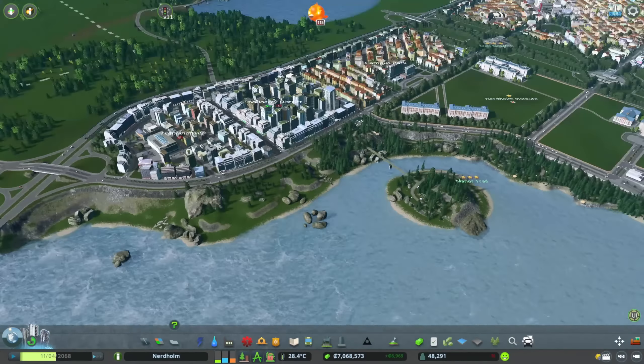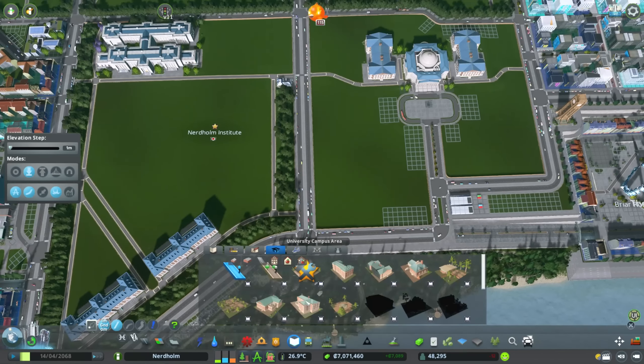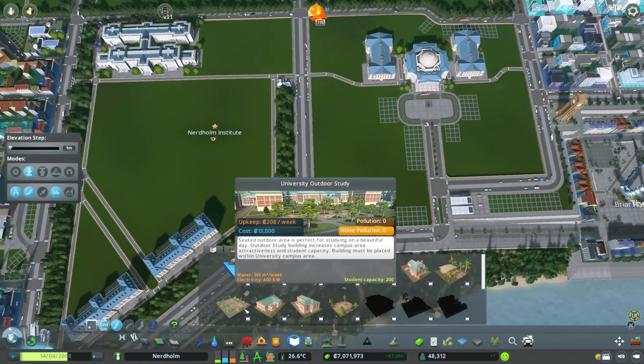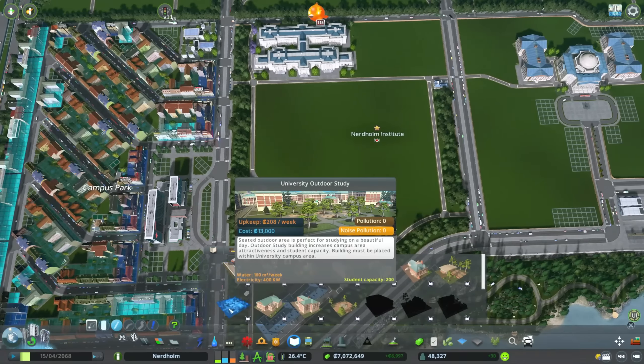Now I'd like to turn my attention to Nerd Home Institute. I'm going to try not to make this episode just a repeat of the last one. We have buildings unlocked — the cafeteria, the gymnasium, the outdoor study, and the fountain — so I want to expand. What I'm going to do is place the outdoor study right outside the school of law, because it essentially gives us a bit of a plaza-type space in front of that really nice looking building and it matches the trees to the building.